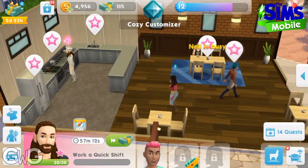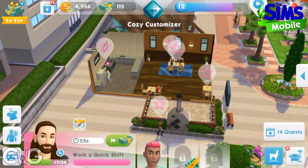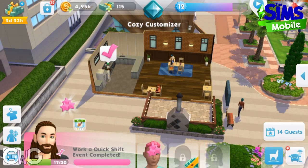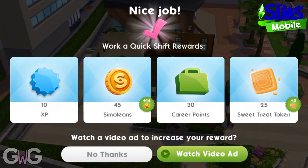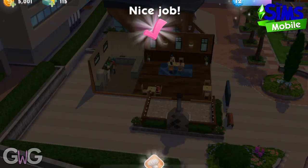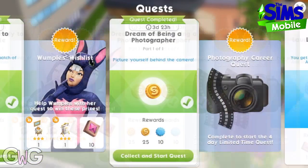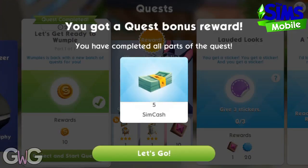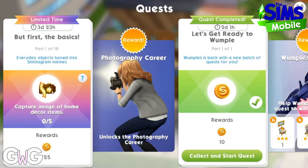To begin this quest we firstly need to earn 30 simoleons, which is what we're doing now. My Sim here is completing a quick shift. If you don't want to complete this quest right now you don't need to worry about it — just leave it in your quest queue and complete it whenever you get around to it. It will be available until you want to do it. Once you complete that task you then have four days to complete this quest. There are 18 parts to complete.